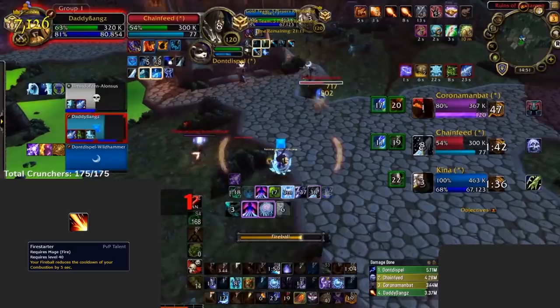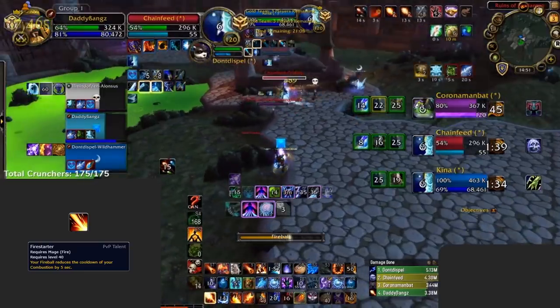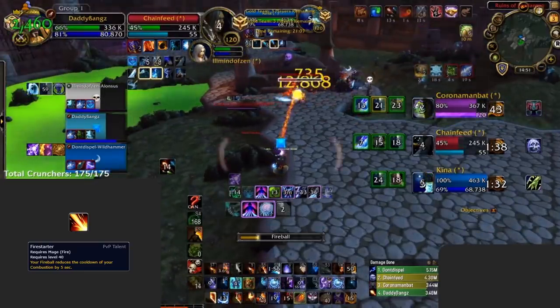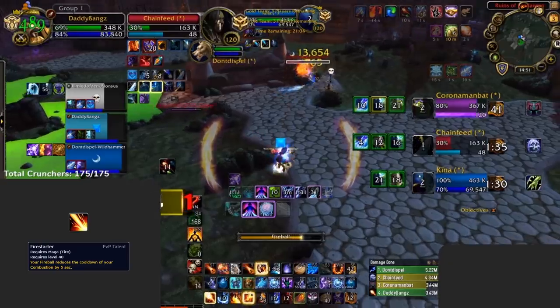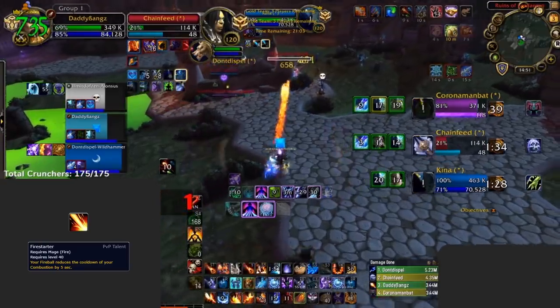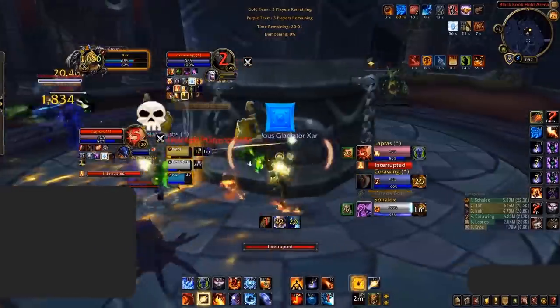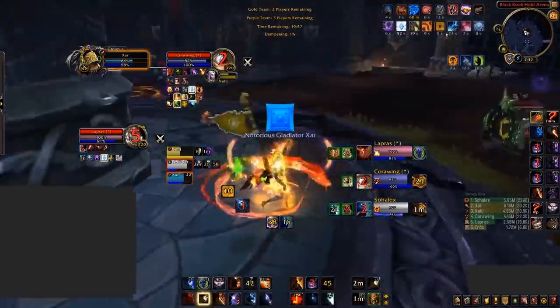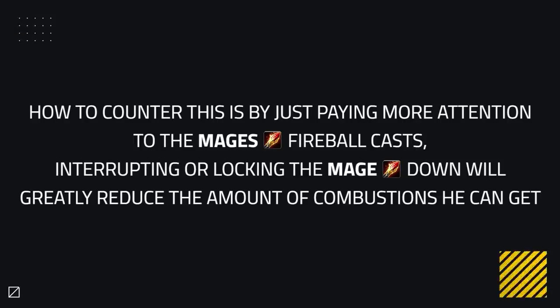The final PvP talent to take note of is Firestarter. While admittedly a little harder to identify, if you don't see the other two PvP talents, this is most likely picked. You can also tell if the mage is generally casting quite a lot of Fireballs. What Firestarter does is reduce the cooldown of Combustion by 5 seconds for every Fireball that hits. This is so important because Combustion is such a potent offensive cooldown — you can often be caught off guard thinking the mage doesn't have it ready. If you let the mage get it back too fast, you'll often find you don't have defensives available. To counter this, pay more attention to the mage's Fireball casts — lining, interrupting, or locking the mage down will greatly reduce the number of Combustions he can get.